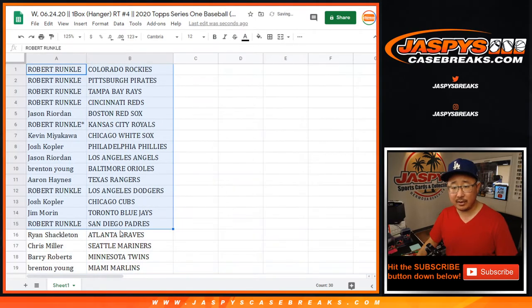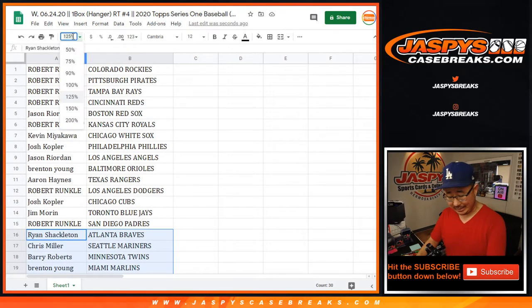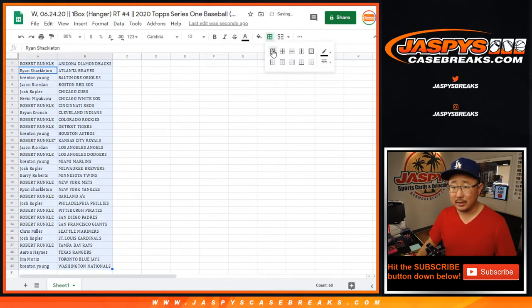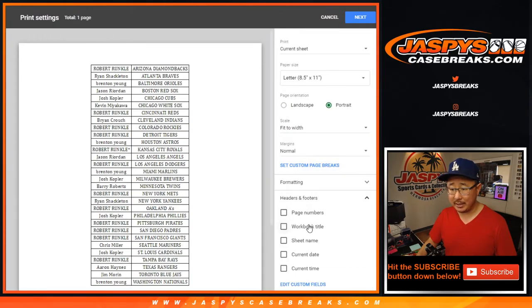So there's the first half of the list right here, and here's the second half of the list down there. For breaks like this — these mini breaks — to get into the bigger breaks, no trade window. We just want to roll and see who wins those spots. That's the whole point of these breaks anyhow.